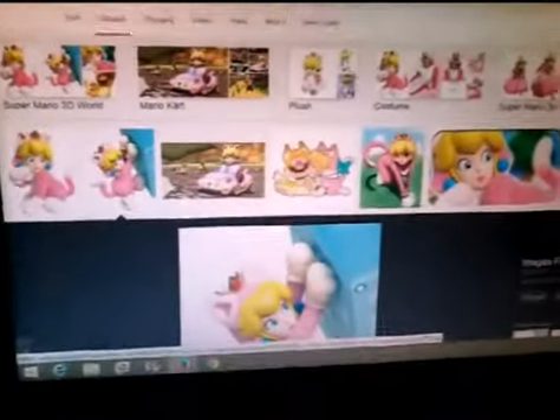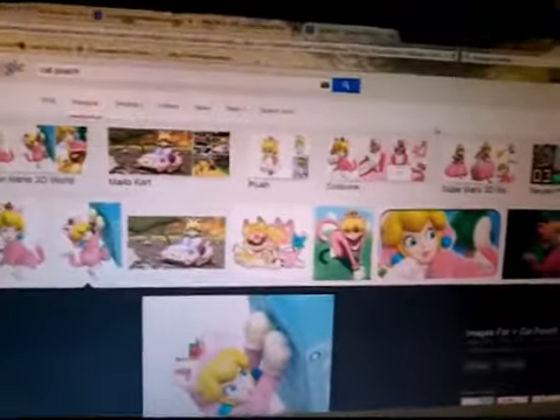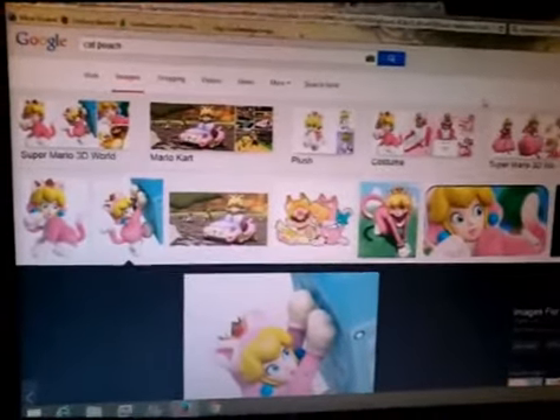Another thing I'd probably recommend is if you're drawing a female Nintendo character, you almost always want to turn your safe search on, even though that doesn't really help that much, because people like to draw inappropriate things and post them on here. So if you're a little kid, just be careful, because you don't want to see some of the stuff on here.